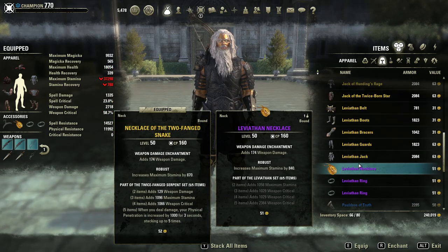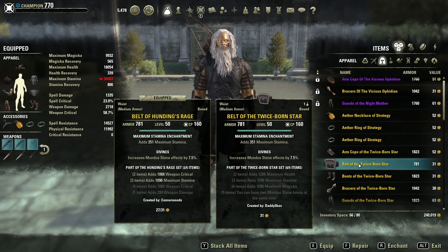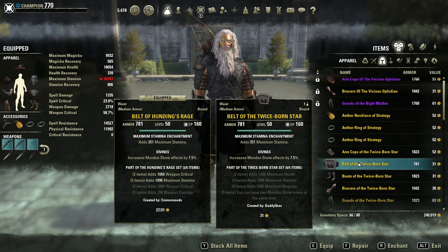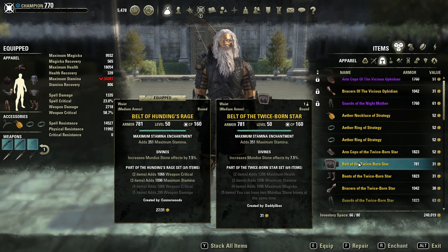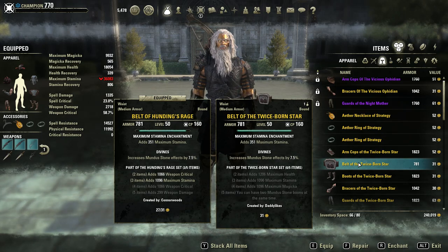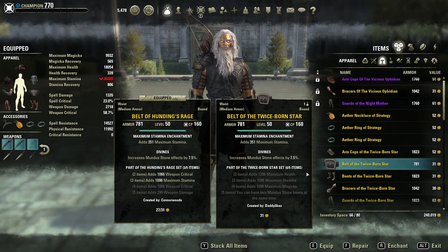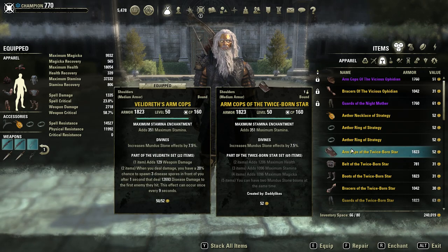Some people are running the Stormfist monster set — I wouldn't really advise this. The proc damage is quite nice, pulling about 1.4 to 1.5k, which actually beats Velodrift and matches Selene's. However, I don't like its one-piece stamina recovery bonus because you simply don't need it. You should be stacking weapon damage and using heavy attacks to get your resources back. If you're relying on stamina recovery passives and stamina recovery food to get by, you're just wasting your own damage.